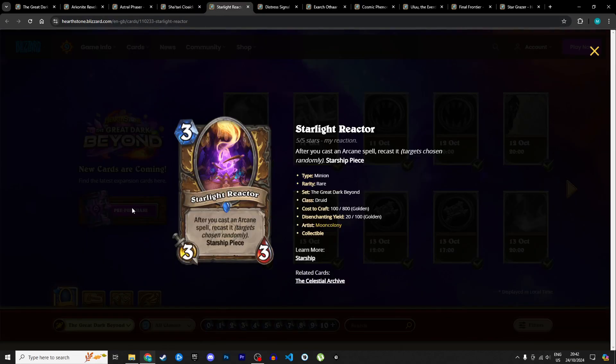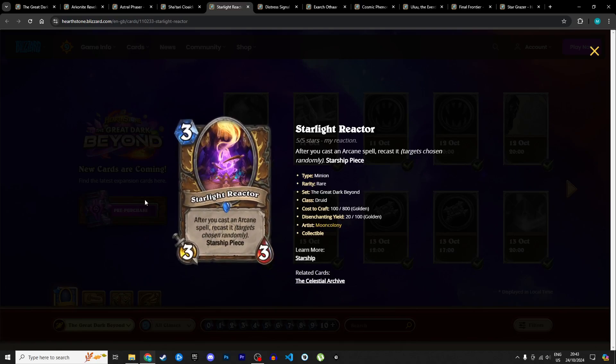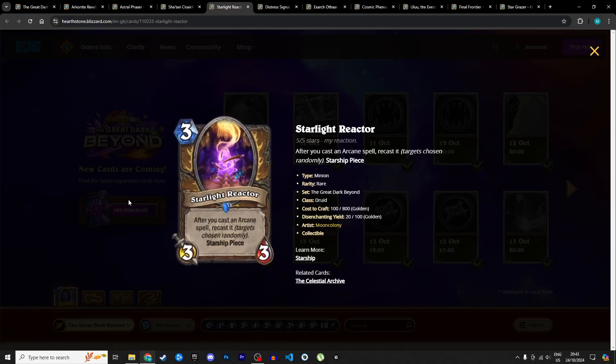Next is another Druid starship piece: the Starlight Reactor, a 3 mana 3/3. After you cast an arcane spell, it gets cast again with a randomly chosen target. That's why the arcane tag is so important for Druid this expansion — cards like this let you double-dip on arcane spells, and you get it back with your starship to benefit again. For that reason, also 4 stars in Standard and 2 stars in Wild.